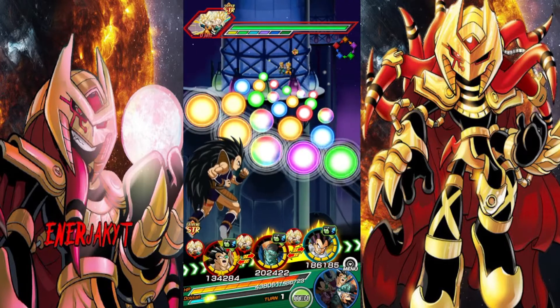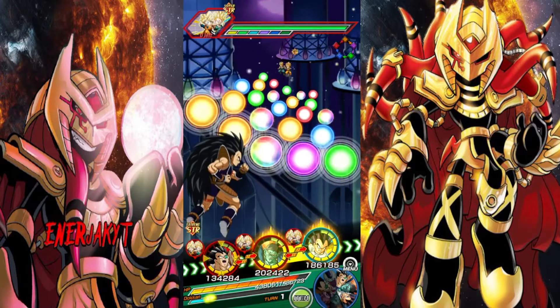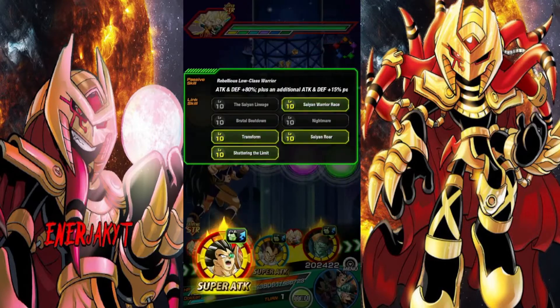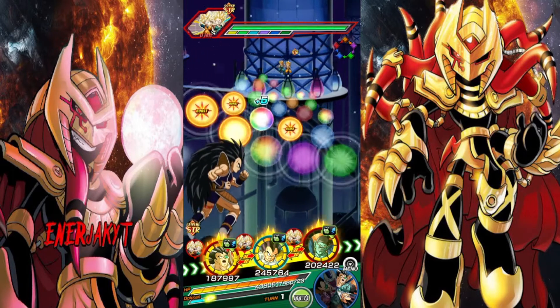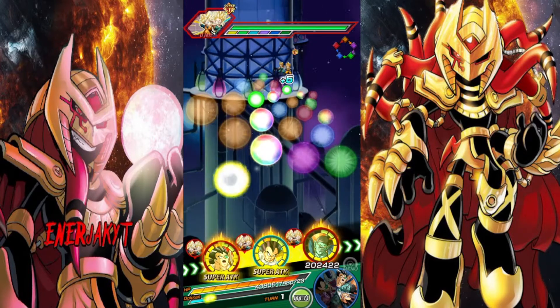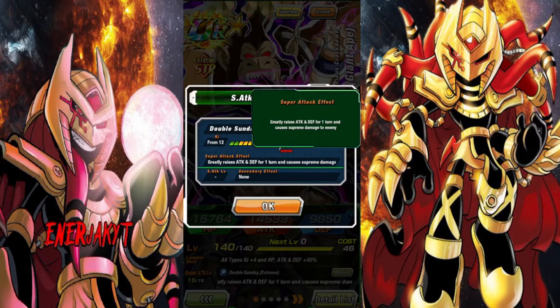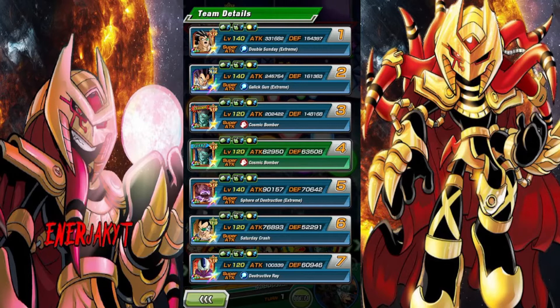Now we're over on the Space Traveling Warriors team. We got a pretty good starting rotation here. His defense start of turn is looking a little bit better. I'm going to switch him over next to Vegeta here. He's turned favorably, actually — that's not bad. Now he's looking way better on this turn. 113k start of turn. That might not seem like a lot until I get all these orbs — and now he has 154k defense.